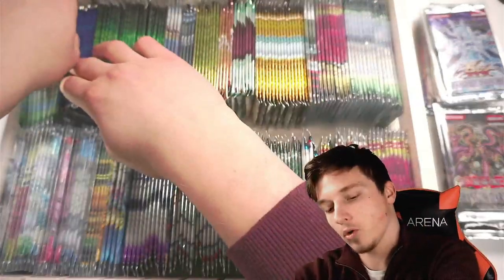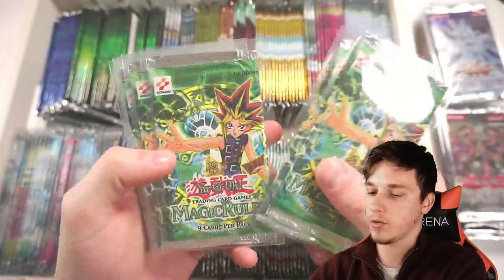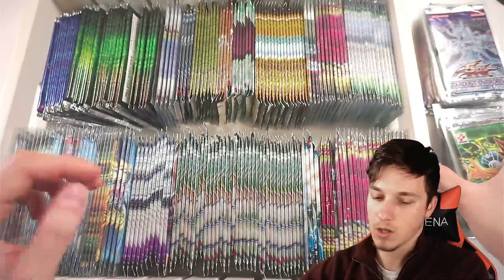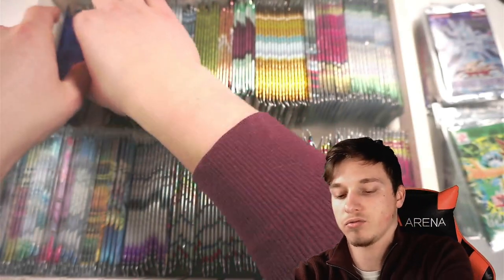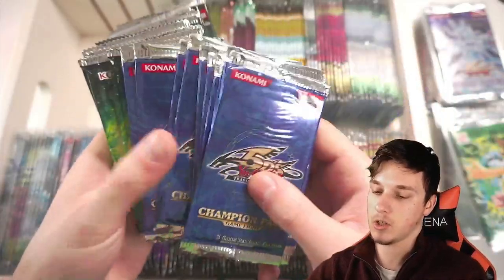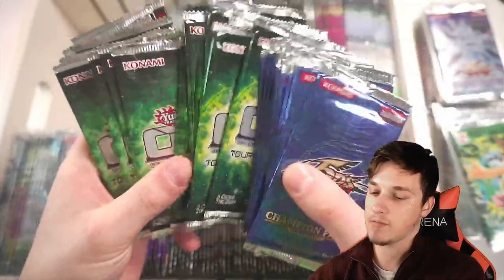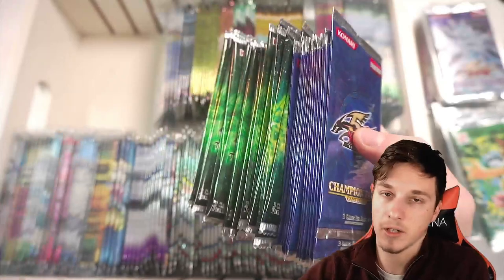Moving on, we have a few more Magic Ruler packs - these were the ones that came from a box that I opened. So we've got 8 Magic Ruler 1st Editions, which is pretty cool. Then we've got some Champion and Tournament packs, some OTS stuff which I just randomly keep. This is Champion Pack 8, which comes with Lumina Super Rare, and Tournament Pack 2. OTS 2 - that's why I kept it sealed, and some OTS 10. There could be an Ultimate Rare in here. I'm just going to keep that sealed.